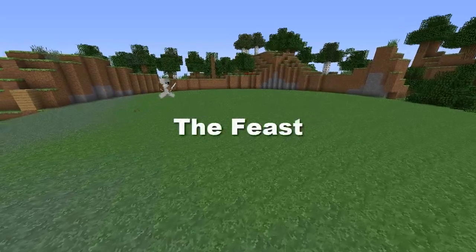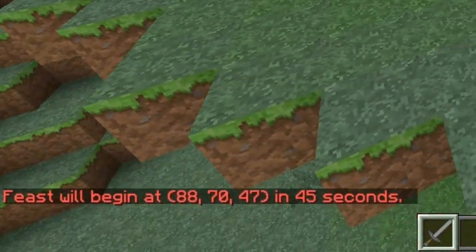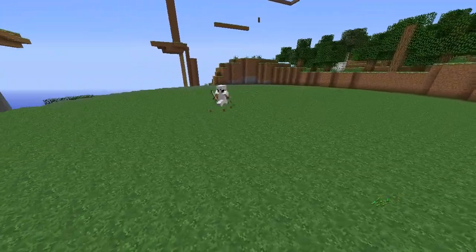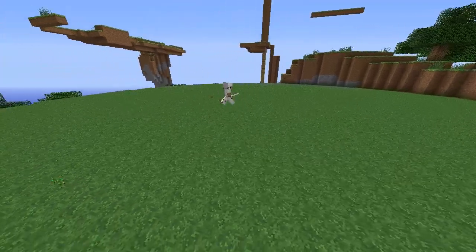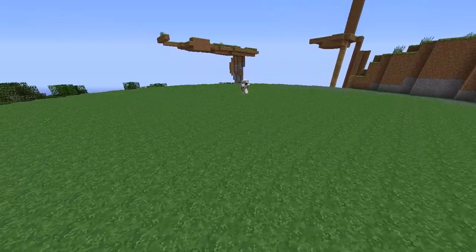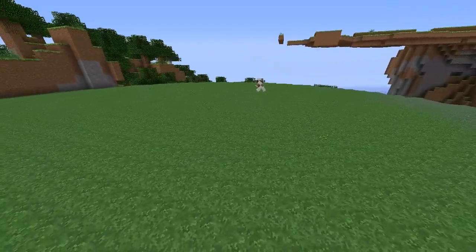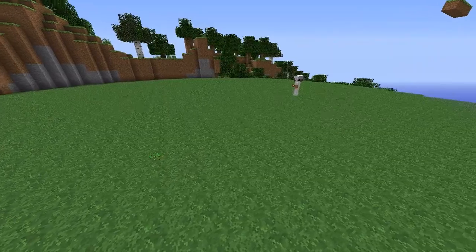About 15 minutes into the game, the feast will spawn. It'll announce its coordinates to everybody, and you'll be able to go there and see the feast. The feast is a giant area of cleared grass that will, after five minutes, have chests and an enchantment table spawn in the center. The chests will have things like diamond armor, diamond swords, potions, and other items that give you a huge advantage for taking out the rest of the players.